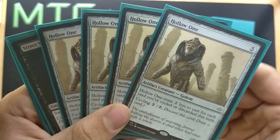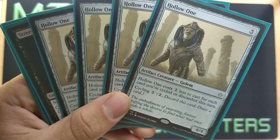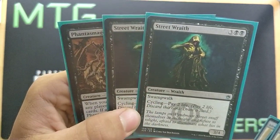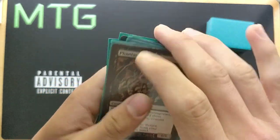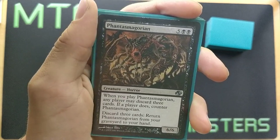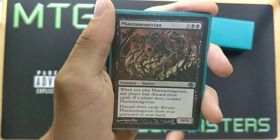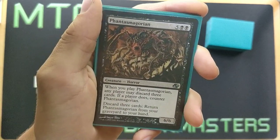Our first seven cards are: four copies of Hollow One — five generic mana for a 4/4 artifact creature that costs two less to cast for each card we've cycled or discarded this turn, with cycling for two mana. We have two copies of Street Wraith — five mana for a 3/4 with swampwalk, cycleable by paying two life. And last, one copy of Phantasmagorion — five generic and two black for a 6/6. When you play it, any player may discard three cards to counter it, but the key ability is: discard three cards to return Phantasmagorion from your graveyard to your hand.